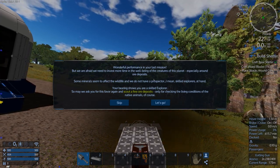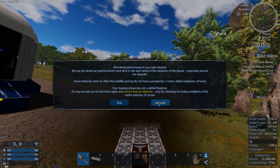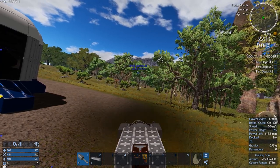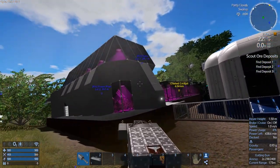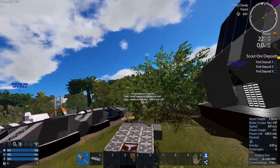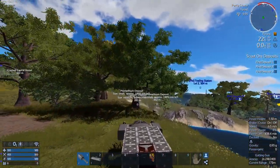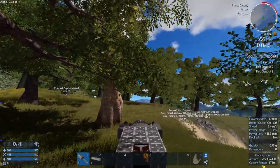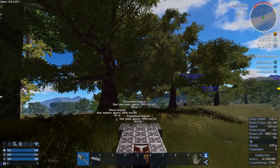Okay, because I skipped ahead I haven't done a mission for them yet. We've got to find three deposits and we can see three deposits on the map right now. There's some Promethium right over here. Let's go over here — there's a silicone deposit too, and ooh, a crash capital vessel. Nice.